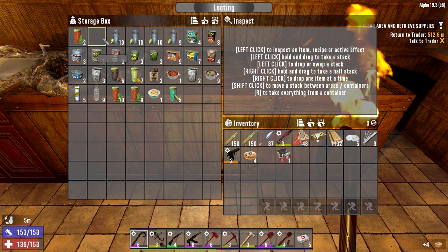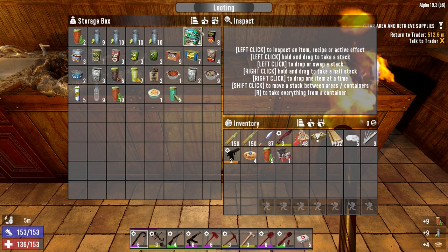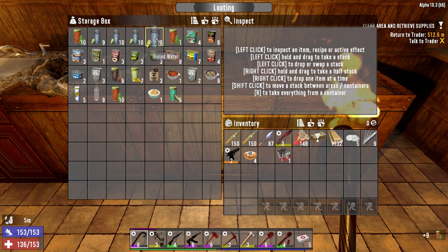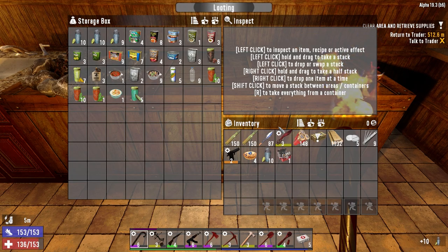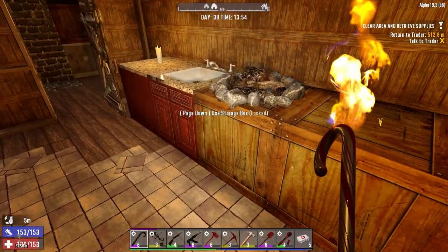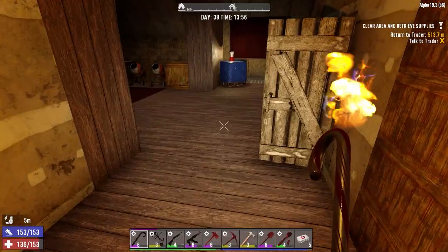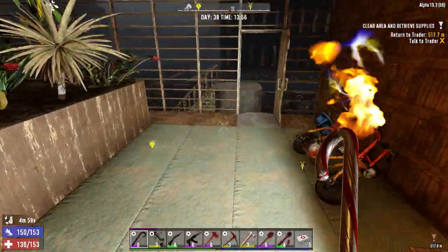I'm gonna grab the blueberry pie and a stack of water. Let's grab the red tea — actually no, we're saving the red tea for the awesome sauce. So let's just grab a regular stack of water. We need the learning elixir, the experience elixir — we gotta make some more of those too. But I'll worry about that later. Let's get out of here so we can at least get to the other trader.